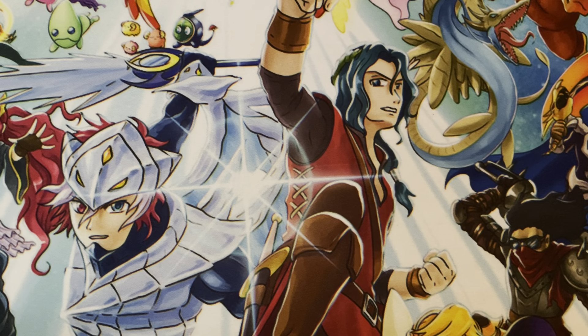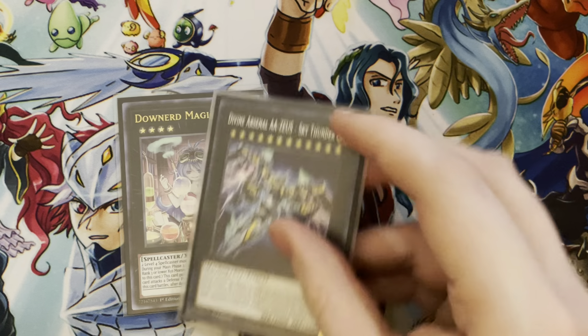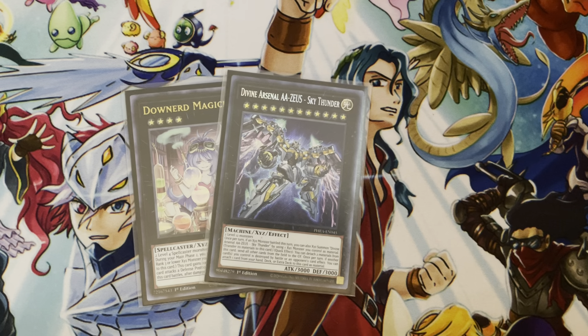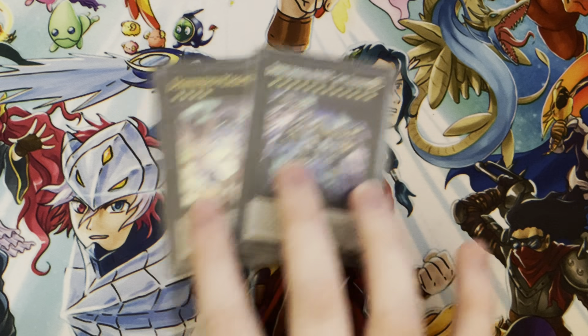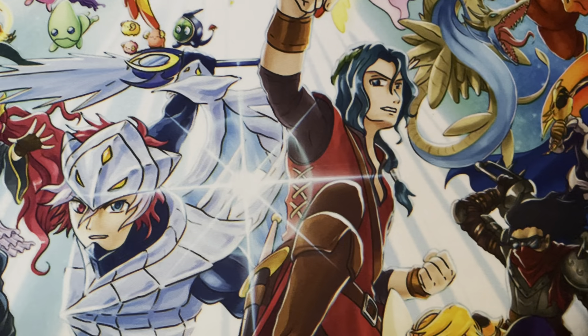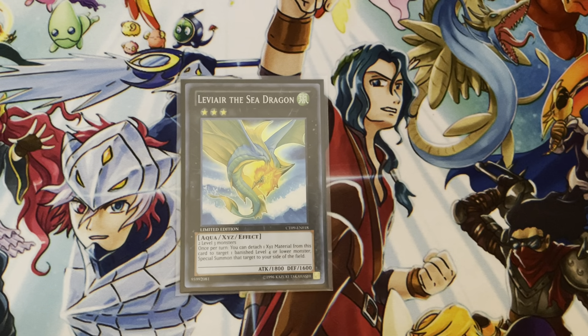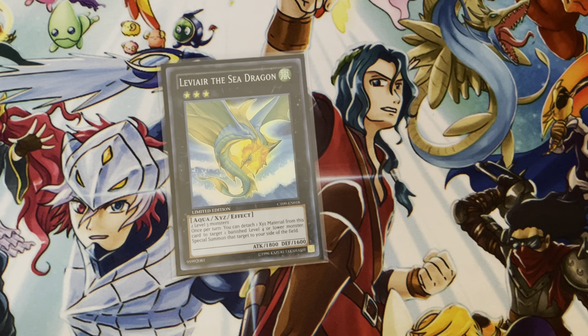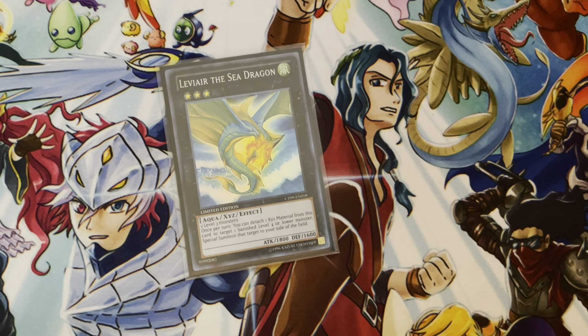Moving on to the Extra Deck. For Fusion Monsters, of course the one Red Eyes Dark Dragoon — I've already explained this card, really good, really powerful. For the XYZs, first we've got Downerd Magician and Zeus. This comes up — it's really important to make sure you're playing Zeus. You're not going to make Zeus every single game, but when you need Zeus it's important to have the ability to just clear the board. A single Leviere the Sea Dragon — like I mentioned before, the reason you play only two Ancient Cloaks instead of three is you can just get it back with Leviere.